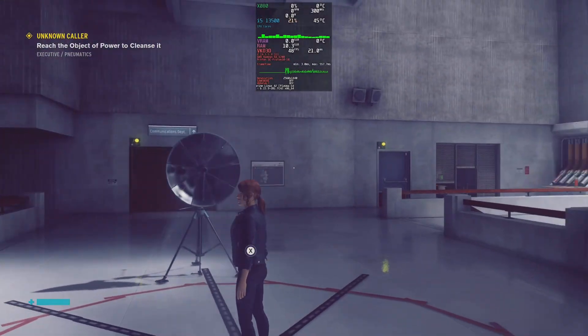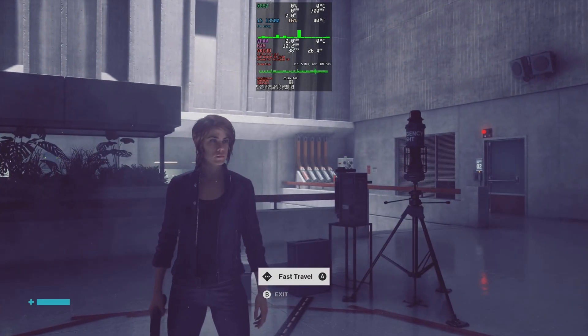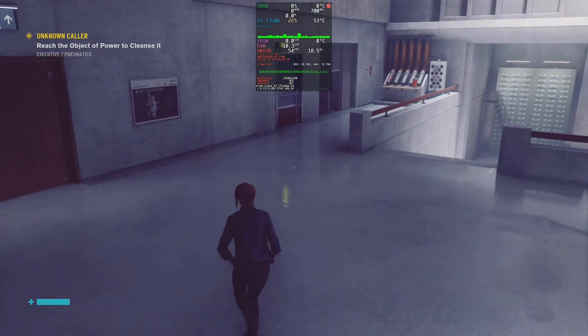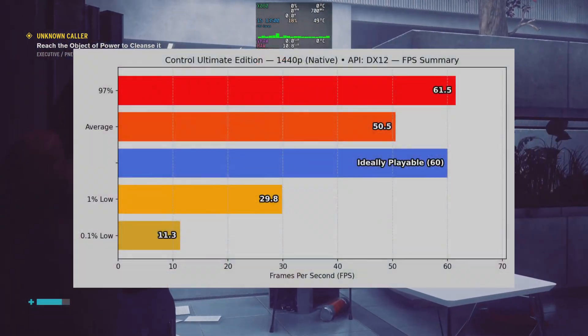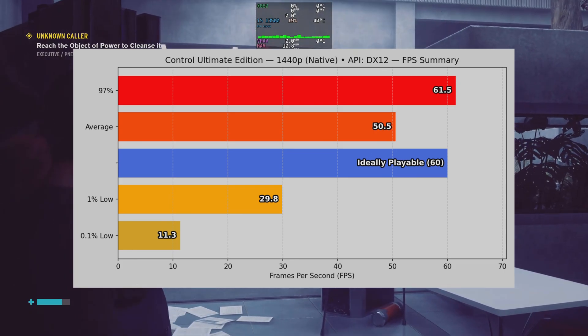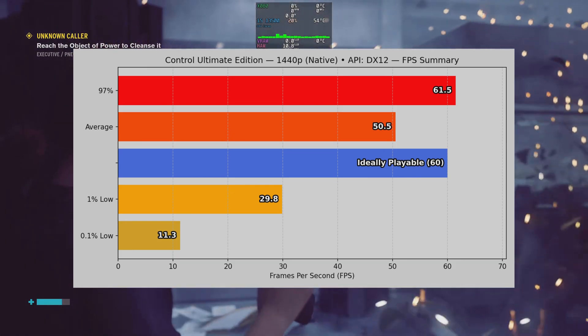Next up is Control Ultimate Edition. The game defaulted to DX12 and I left it there, running at the high preset. I tested two ways: raster only with pre-compiled shaders, and then with ray tracing enabled. In raster mode, the X080 averaged 50.5 frames per second, with 1% lows around 30 FPS and 0.1% lows dipping to 11.